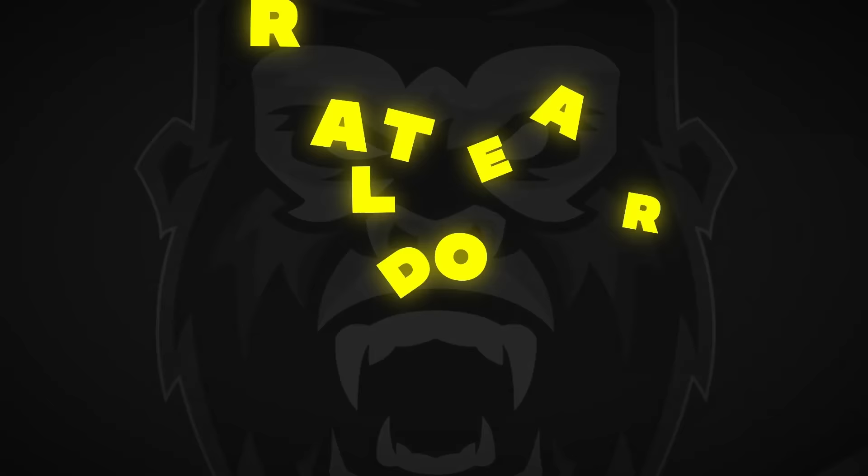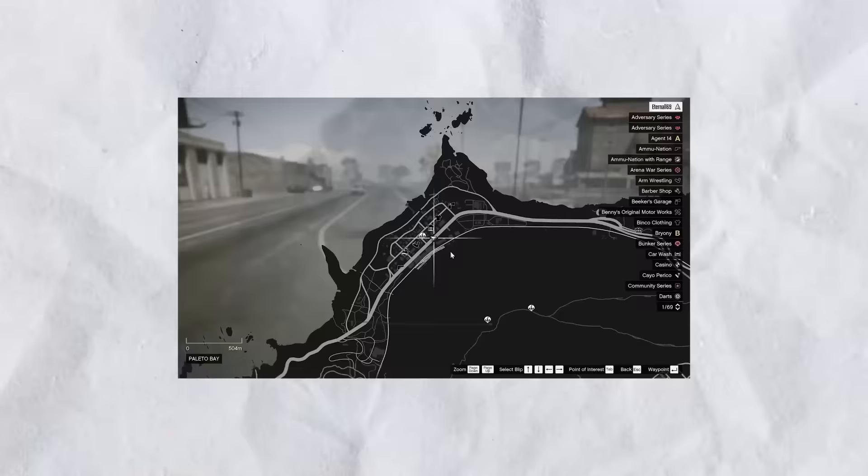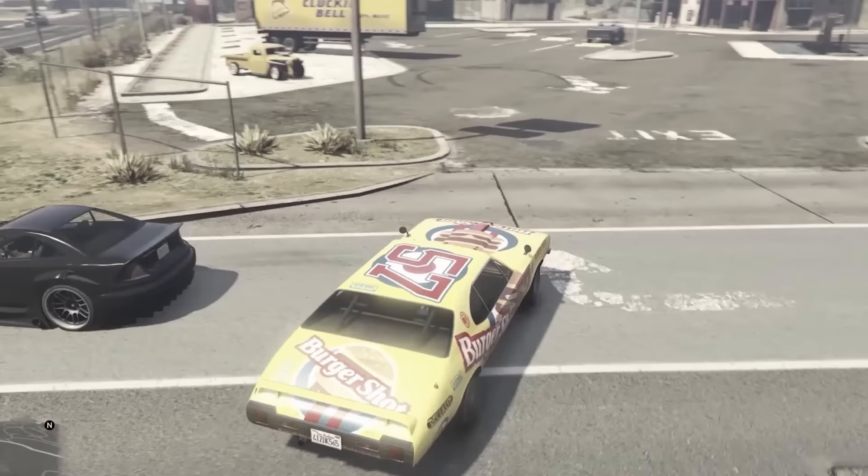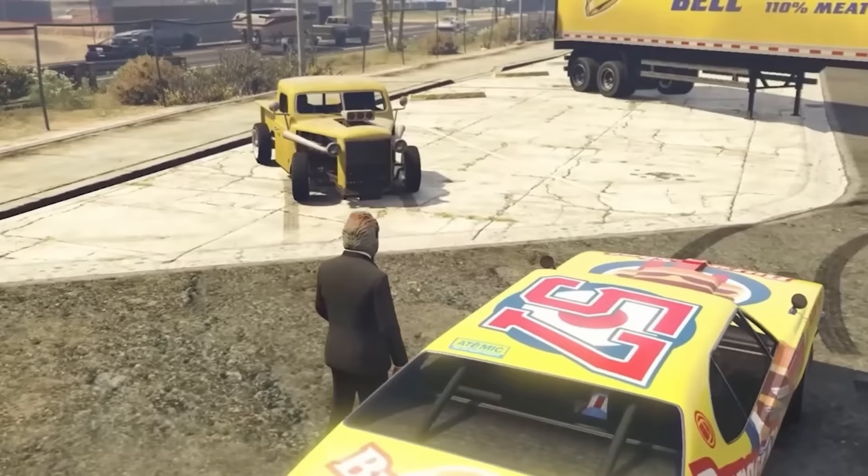The first car we'll be talking about is this rare Rat Loader. This waypoint here is where this vehicle will spawn, and it's a pretty tough one to get. As you can see, we got it to spawn, but don't let the footage fool you. This actually took a very long time of driving far away from the spawn location and then driving back to where it spawns again, sort of going back and forth, refreshing the game to hopefully get this thing to spawn in.